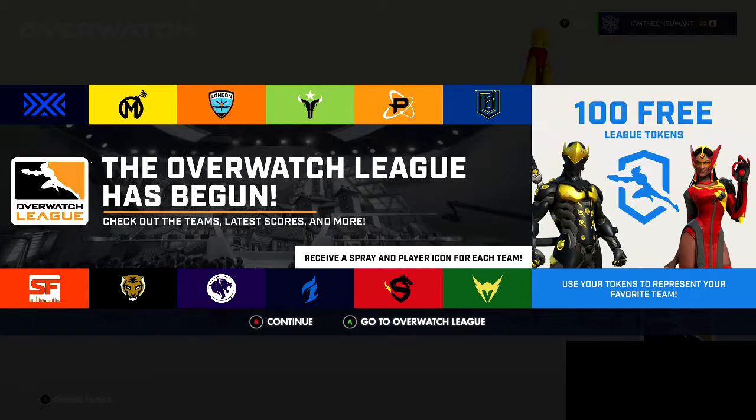Outside of the skins, there's also a patch that makes Zenyatta's orbs of Discord and Harmony show the Zenyatta player their target's health bar. The game's main menu is now home to a new Overwatch League area where matches can be streamed, which would be cool to watch.